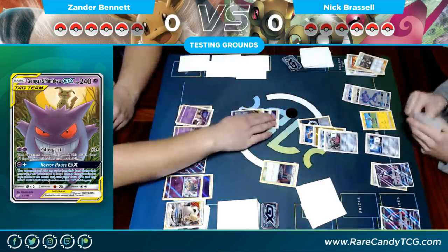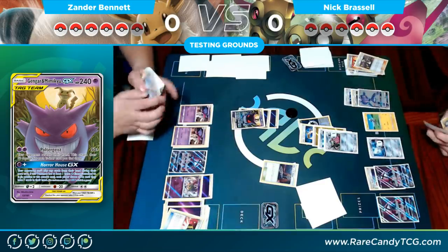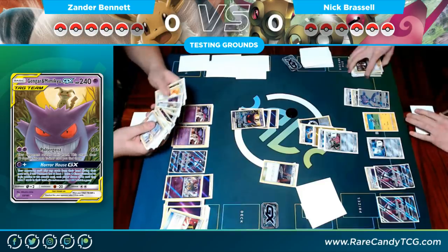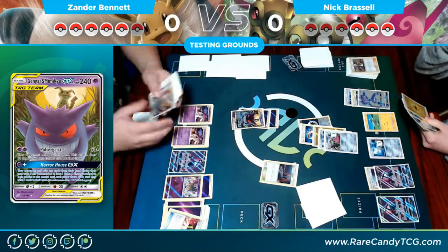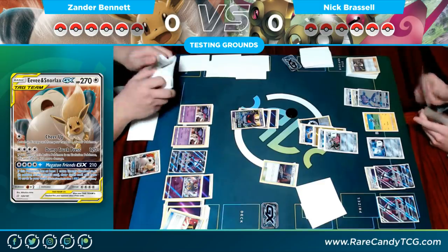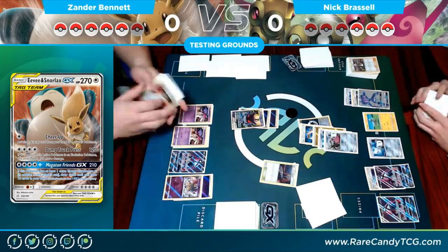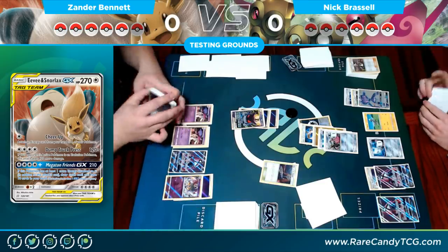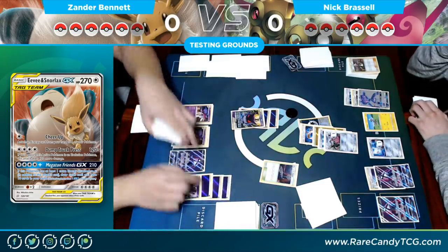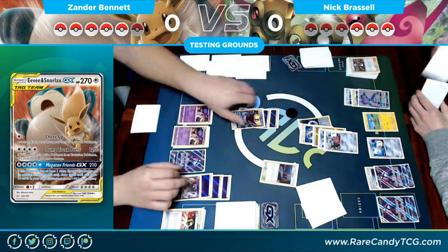I Ultra Ball and discard two Psychics, which is exactly what I need to do. I grab an Eevee & Snorlax — just thinning out my deck. Those energies are going to go onto the Giratina. With a double Psychic Recharge, both energies go onto the Giratina. The Altar of the Moon will allow me to retreat on my next turn. I retreat and use Giratina's attack for the knockout.